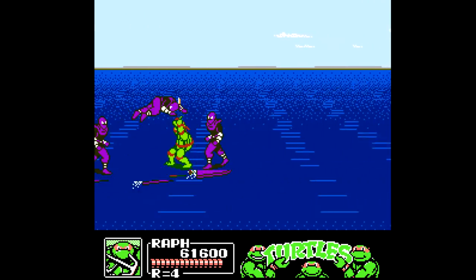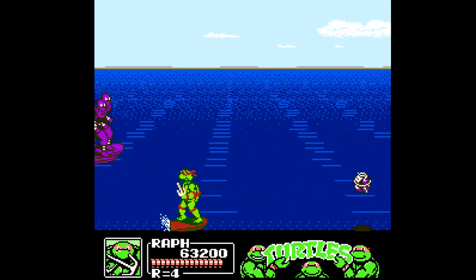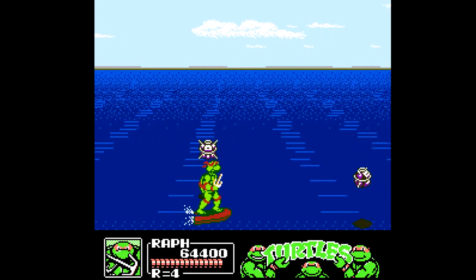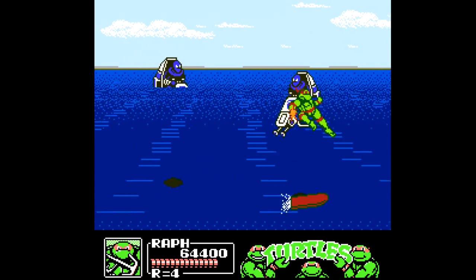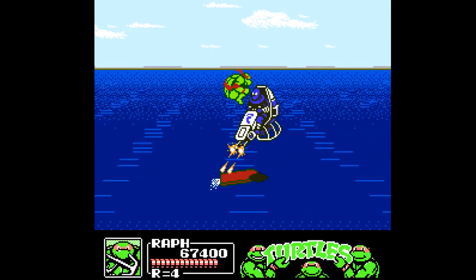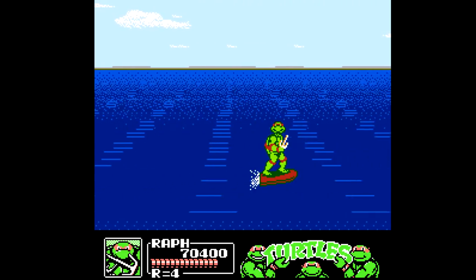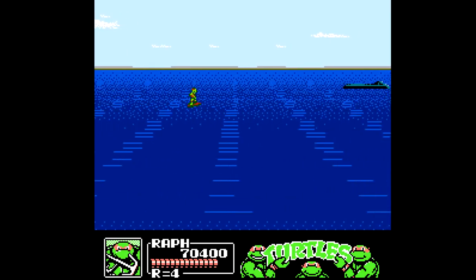The rest of the level has more foot soldiers and robots coming at us. For the most part, as long as you're keeping your movement going, you'll dodge most of those things. To finish up this part of the stage, we have two flying foot soldier guys. You can hit them with a special move when they're doing dives, or just do jumping kicks to defeat them. Once they are defeated, we go to the battleship approaching in the background — a cool little transition as that's the second part of stage 2.